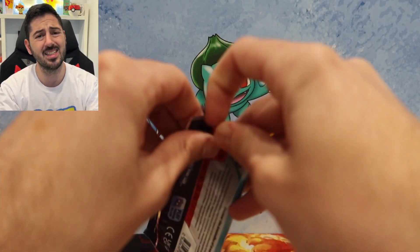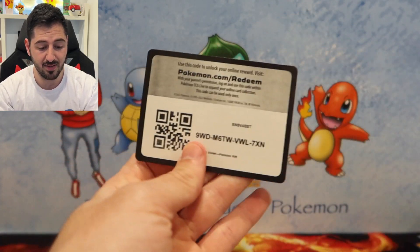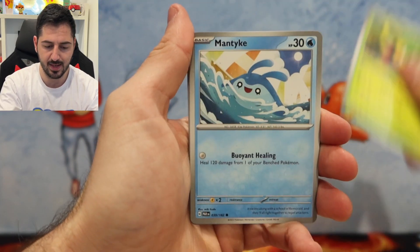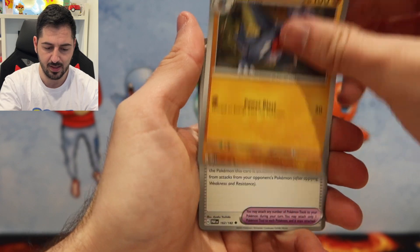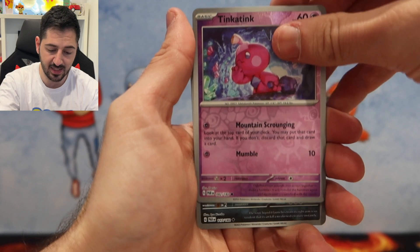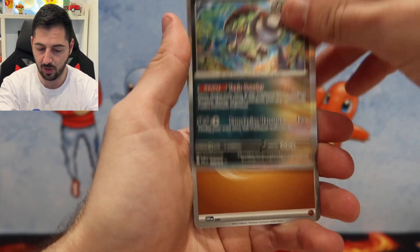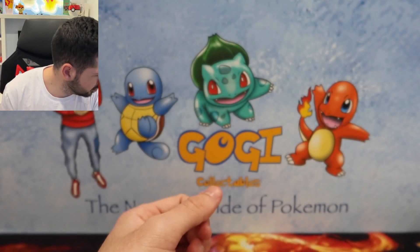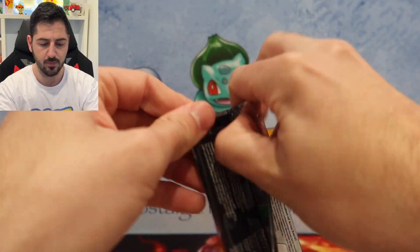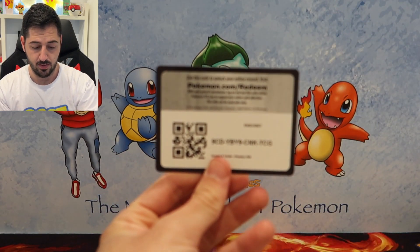This is not a holiday set, so the hits may very well be minimal. Second pack: Pansage, Mantine, Defiance Vest, Durant, Technical Machine, Tinkatink, Garbodor, and a Brute Bonnet Holo — cool card. Something strange just happened — heard something — but moving on, let's go.